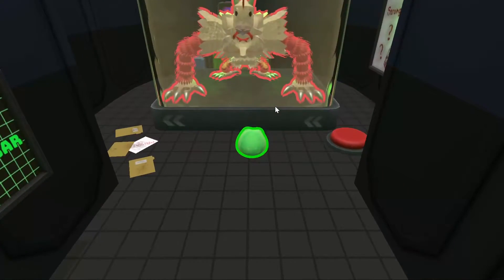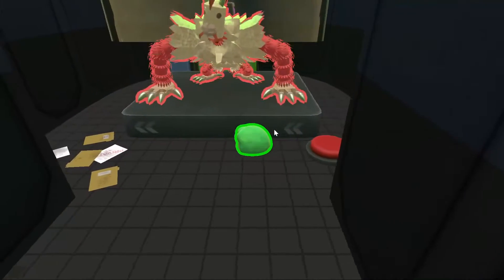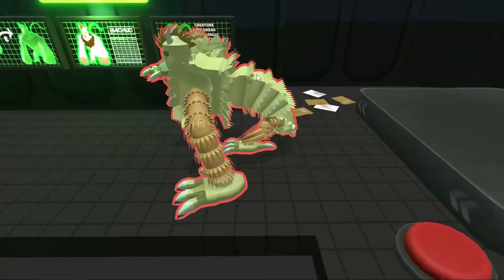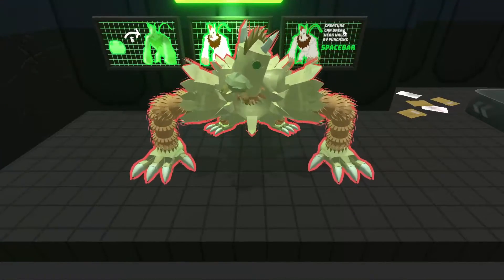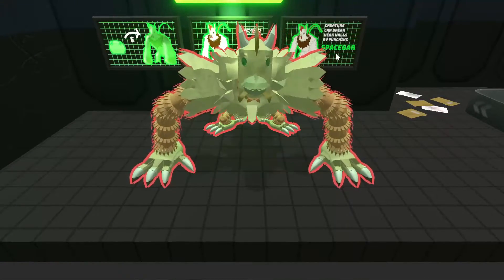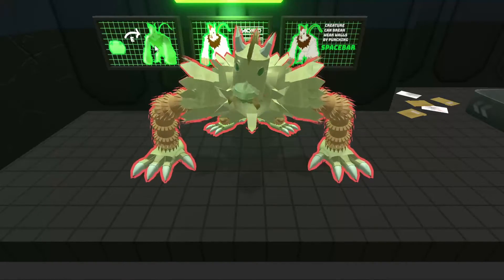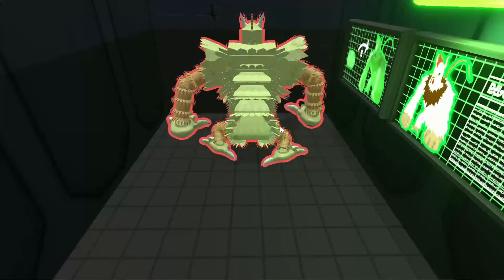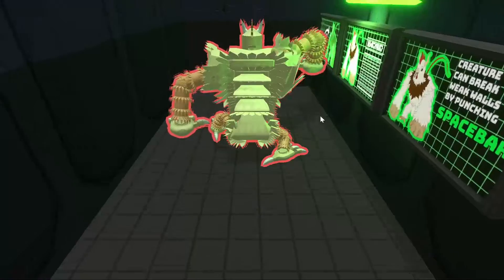Level 2's main creature is the big chicken. You get him out using the button which raises the cage. We also use monitors to get information across — this monitor says the creature can break weak walls by punching with spacebar, and it also shows the key to possess the creature, which is E. To break the wall, press spacebar.